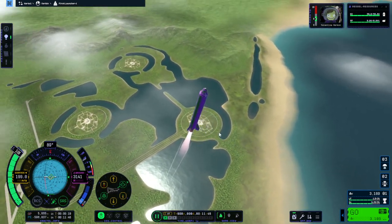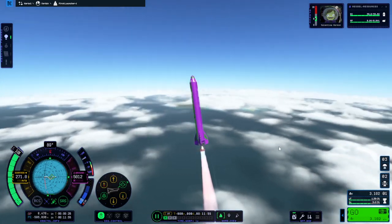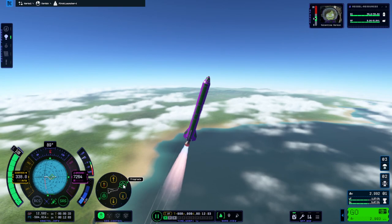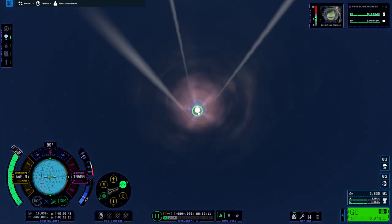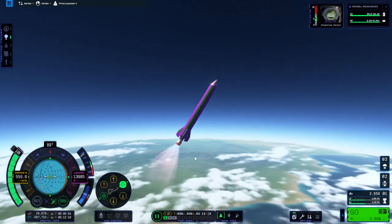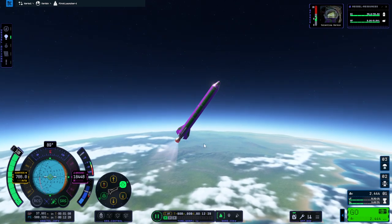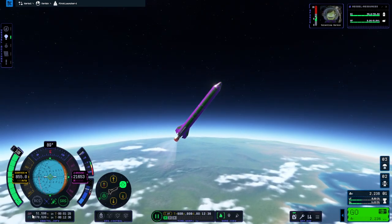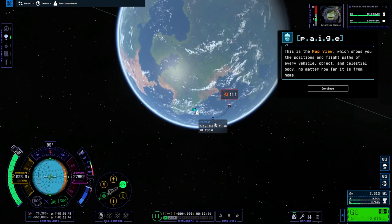That 250 meters per second surface speed number is shown in yellow. It's a good time to press your right mouse button and have a look around — look at the KSC, the clouds, the beauty of the planet you're flying over. Now that I'm over 250 m/s, I'm going to hit prograde lock. The prograde is the direction I am traveling in. There's also retrograde, which is the opposite direction. I want to try and put this rocket into an orbit of about 100 kilometers. The Apoapsis (AP) shown under the nav ball is slowly counting up.